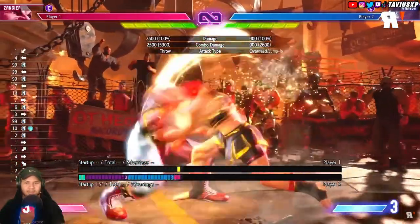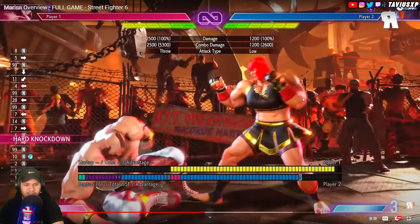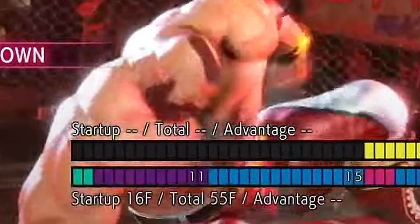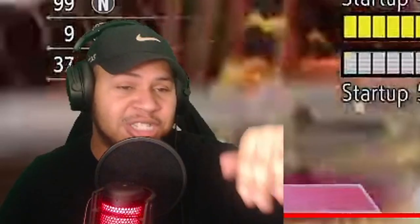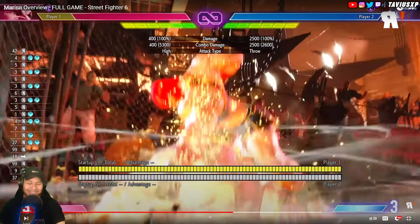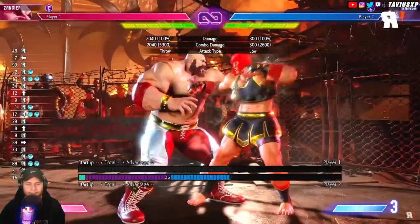She can press punch twice to initiate Tonitrus, an overhead target combo, or kick to use Priscilla which leaves her in advantage. She's already walking forward while her opponent is on the ground getting up. You have to guess between Scutum overhead and the low, and once she gets you scared of the overhead, is she gonna grab you? Yeah, it's pretty scary. She also appears to have some useful horizontal special pokes including a spartan kick and some straight and launching punches.